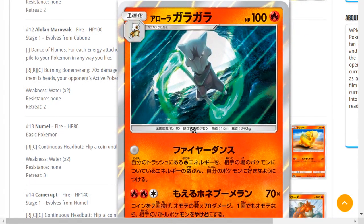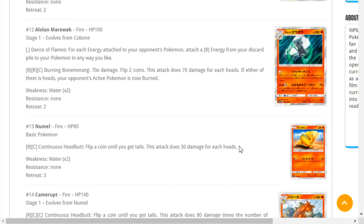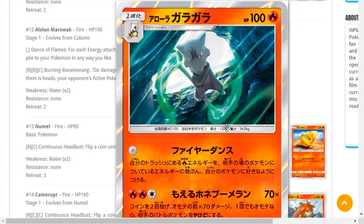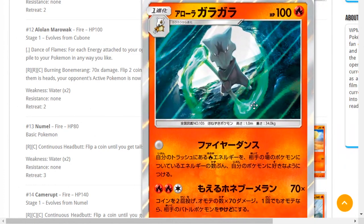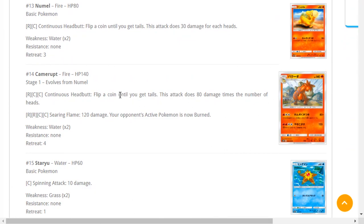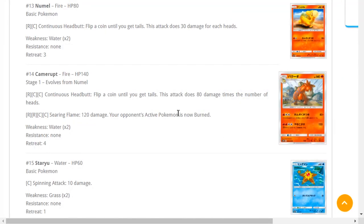Maybe if Fire gets a really powerful GX attack that makes you not want to use Turtonator anymore, you could replace Turtonators with Alolan Marowak. Burning Boomerang does 70 damage, flip 2 coins — it's a guaranteed 90 damage but it's a Fire-Fire-Colorless attack, very expensive. Baby Volcanian has 130 HP which is what makes it so nice. Alolan Marowak is 100 HP, not ideal. Moving on — Camerupt has a flip-coin-till-tails attack stacking 80 damage, one heads is 110, bulk it up.